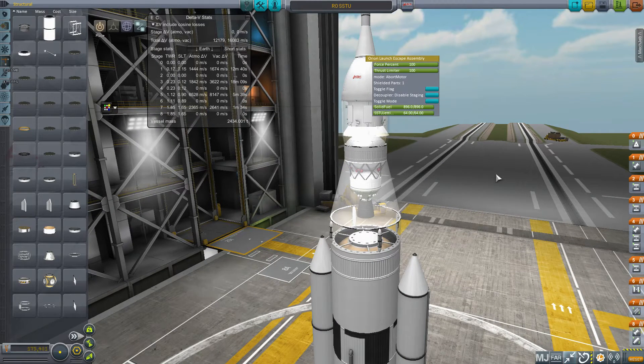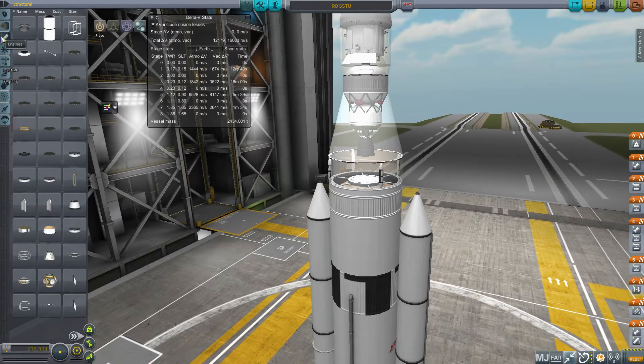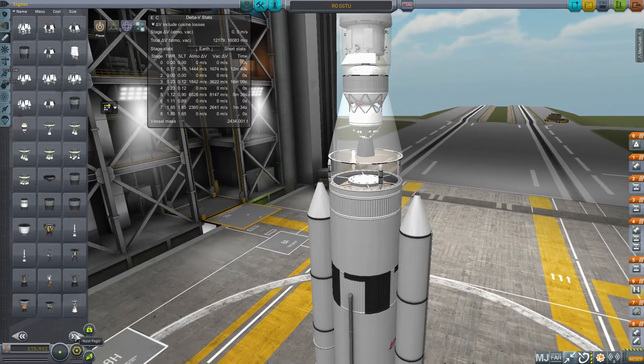This is in Realism Overhaul, but I left the stock fuels because turning them to real fuels wouldn't affect the function or mass really at all, so I just basically scaled it up a bit to the real size. I've also thrown on the Launch Escape abort system, and I'm using the procedural upper stages just to show them off.